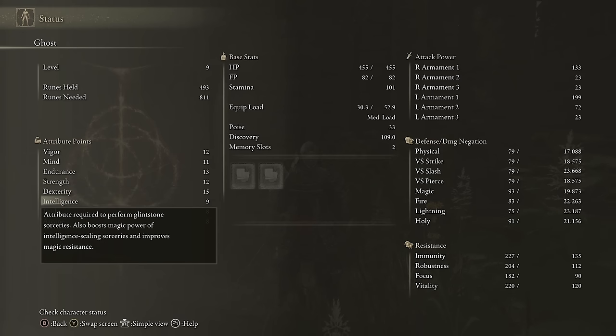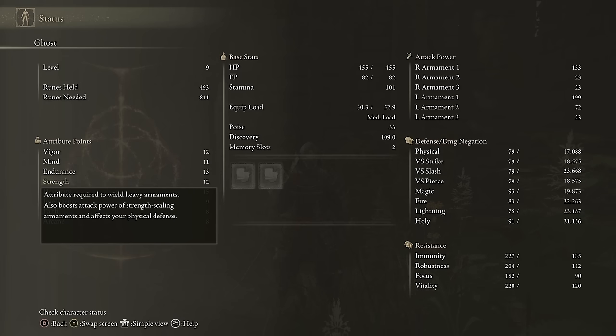For the rest of these attributes, the game's wording is a bit misleading. Strength is listed as the attribute required to wield heavy armaments, but it also boosts the attack power of strength-scaling armaments — that's actually critically important and should be considered a primary function. Essentially, your strength level determines which weapons you can wield and how much extra damage your weapon does if it scales with strength. I have another video explaining weapons and weapon scaling in depth that I'd recommend checking out if you don't know how scaling works.